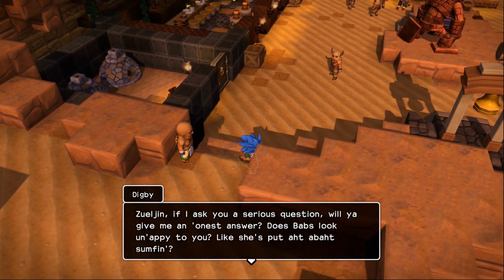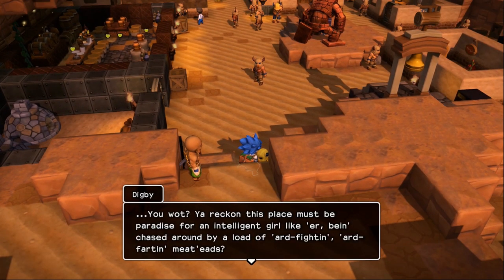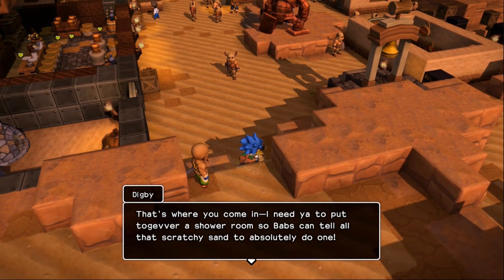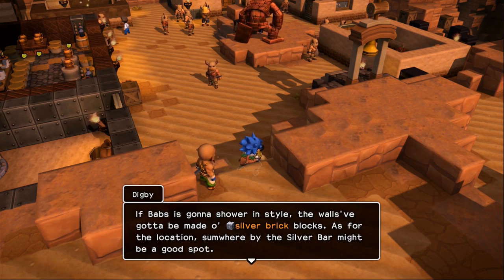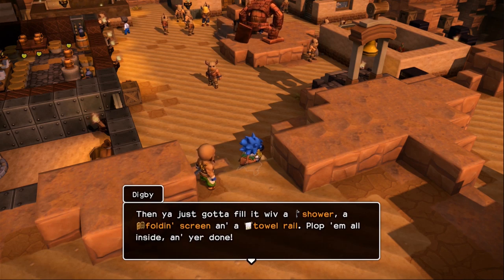Zuljan, if I ask you a serious question, will you give me an honest answer? Does Babs look unhappy to you? You reckon the place must be paradise for an intelligent girl like her, being chased around by a load of hard-fighting, farting meatheads? Anyway, she looks upset to me — must be all the sand around her. That's where you come in: I need you to put together a shower room so Babs can wash off all that scratchy sand. The walls have got to be made of silver brick blocks, somewhere by the silver board, and you need a shower, a folding screen, and a towel rail.